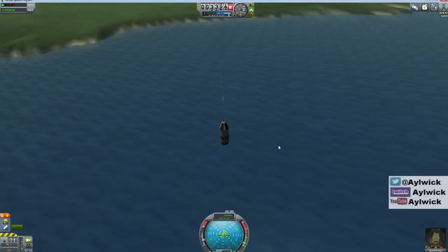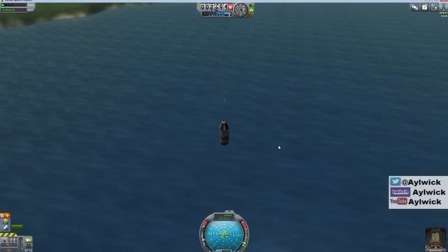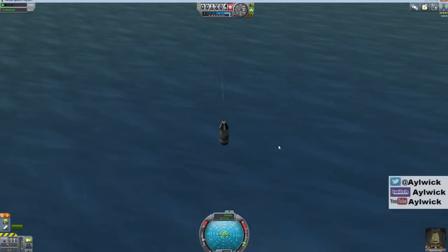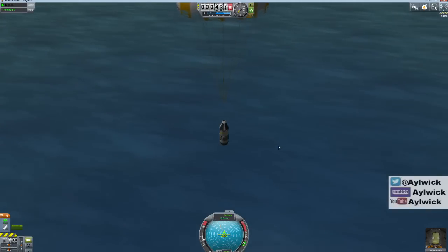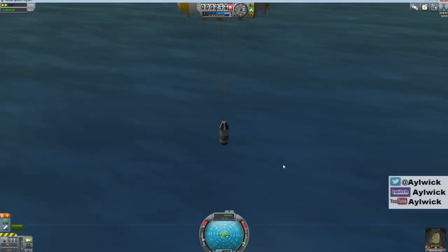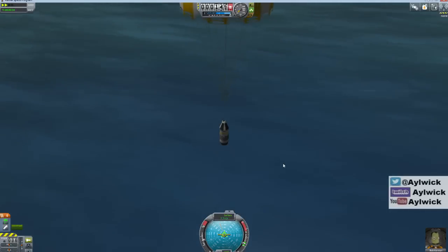Here it comes - 3,000 meters, 2,500 meters, 2,000 meters, 1,500 meters, 1,000 meters. Eight, seven, six, five - parachute fully deployed, speeding up. 300 meters, 200 meters, 150 meters, 100 meters - and here we go for splashdown!